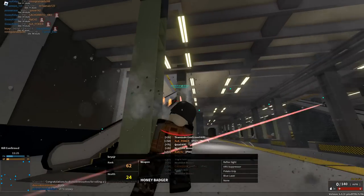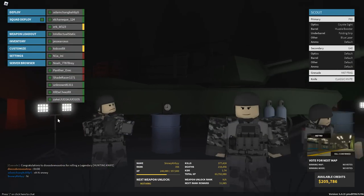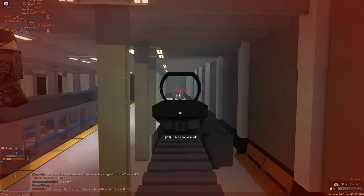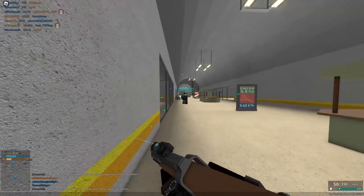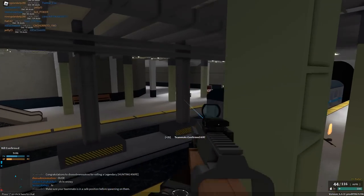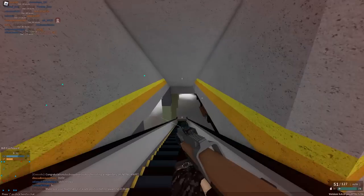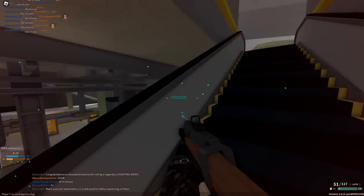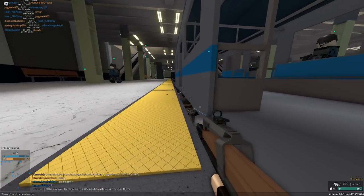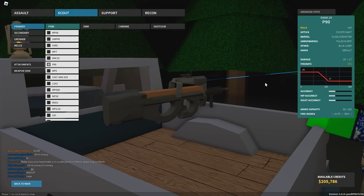I really like the fire rate too. The muzzle booster gives more recoil but bumps it from 900 to 972 fire rate — that 70 RPM difference is definitely noticeable. Similar to the MG36, this gun is really good for crowds; when you see a bunch of people clumped together, you're likely to hit all of them. I might look for a better setup for the P90 — I'm not sure the muzzle booster is the best way to go — but yeah, that was fun. I really like that setup.